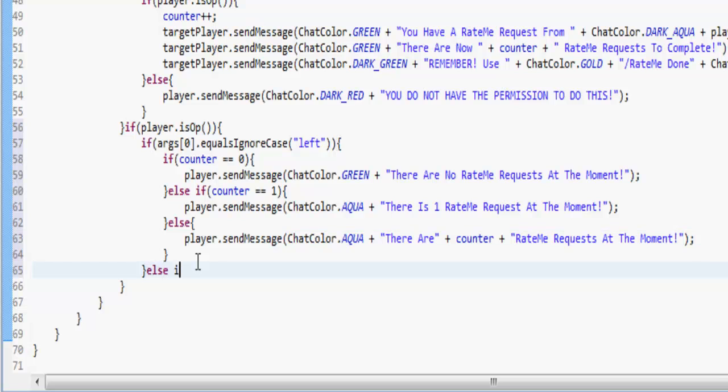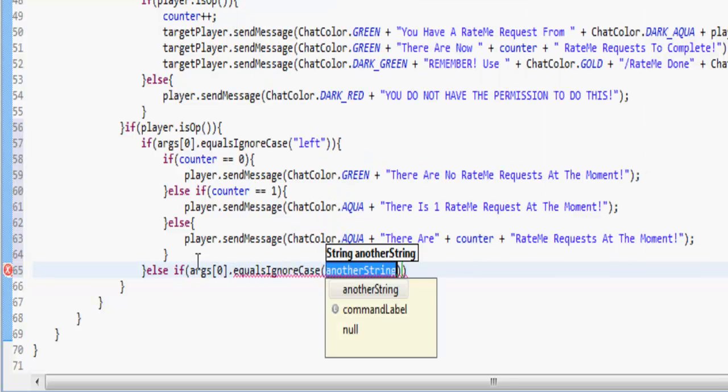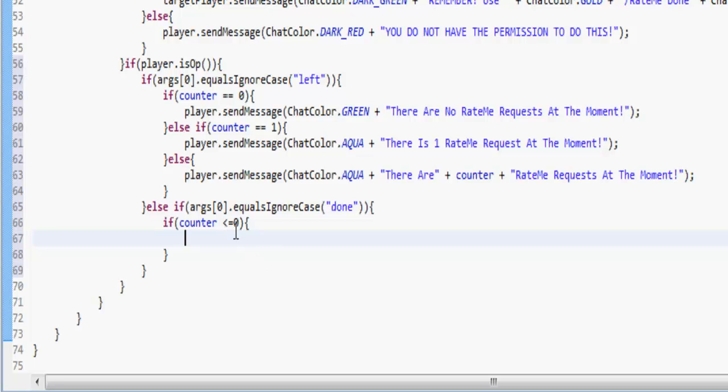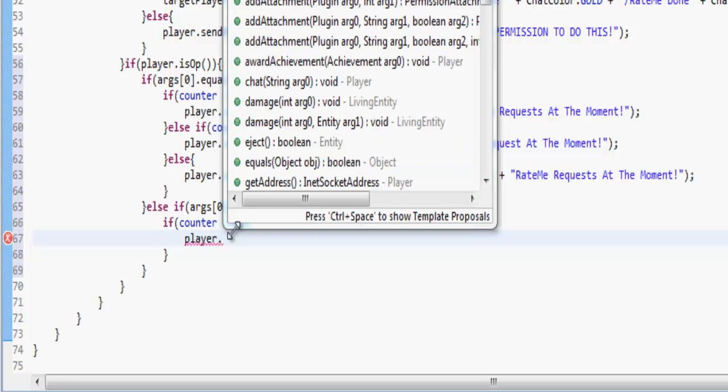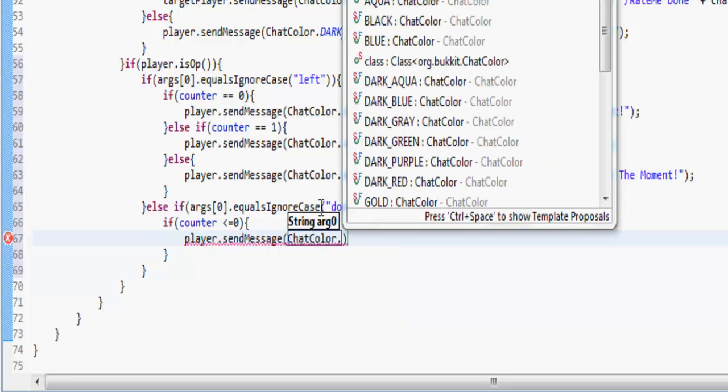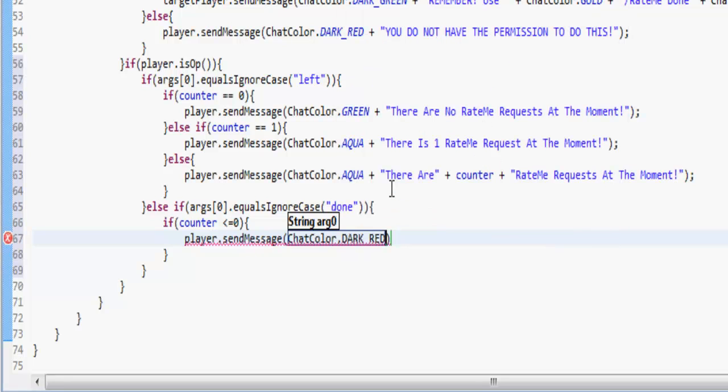Now because that's the else we're going to do else if args[0] equals 'done'. Then if the counter is less than or equal to zero, that means there aren't going to be any rates at the moment. So in ChatColor.DARK_RED we're going to say 'There are no rates to complete' — because they said done when there aren't any rates.